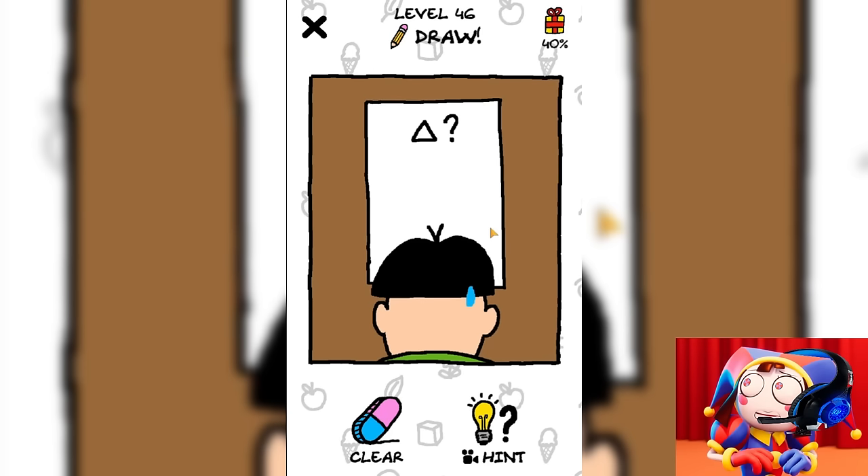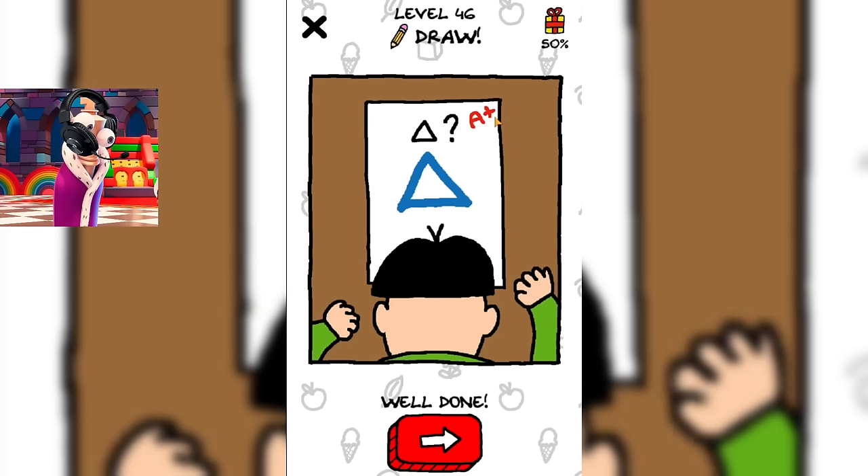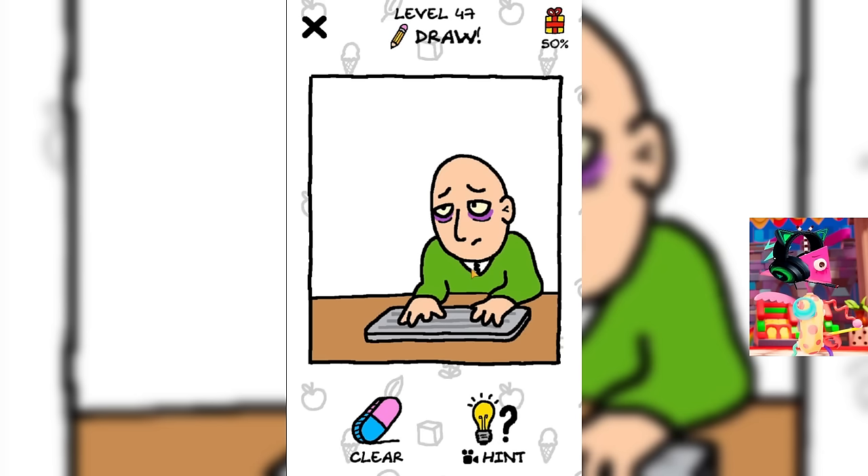Now we have to help this guy draw a triangle. This guy really can't handle this task himself? I think this is the easiest task in the world. Just draw a triangle. Perhaps this guy is slightly mentally challenged, but in any case, the main thing is that we were able to help him.